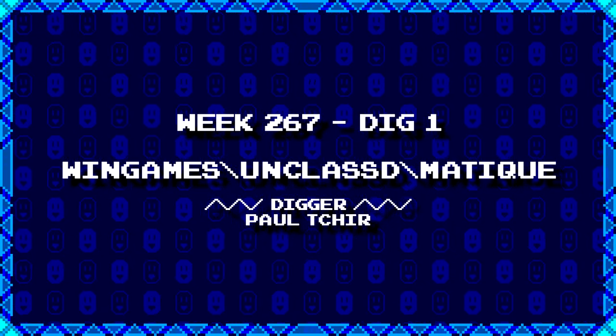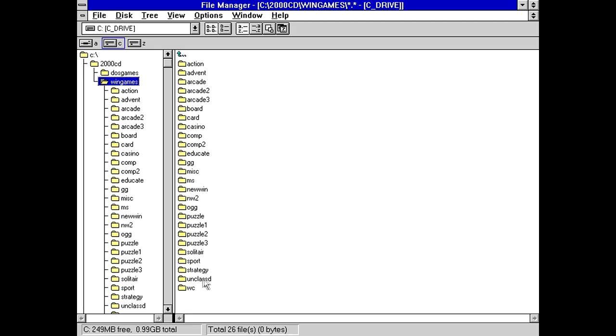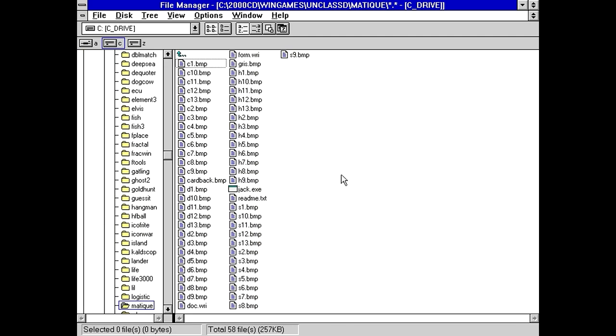First up, Paul Cheers dug up wingames backslash unclassified backslash mateek. I'm not entirely certain what to expect with this one, because I'm not sure I know this name — mateek, or matic, probably mateek. That's a lot of bitmap files. Oh, there's a card back, so this is probably going to be some kind of card game.